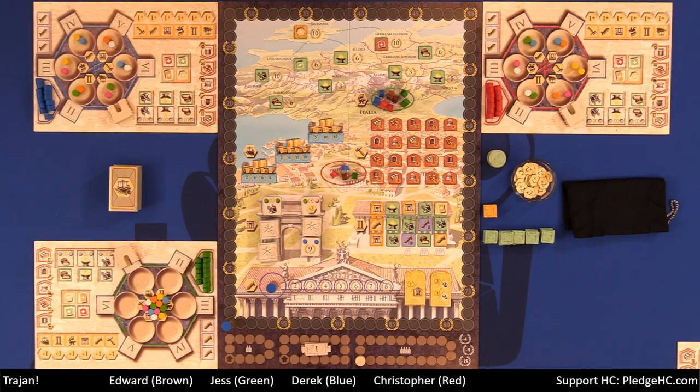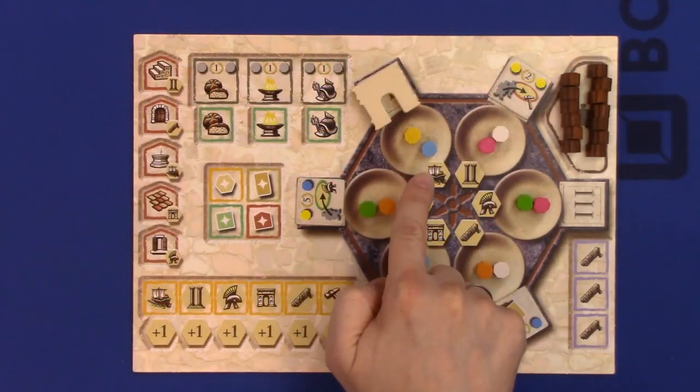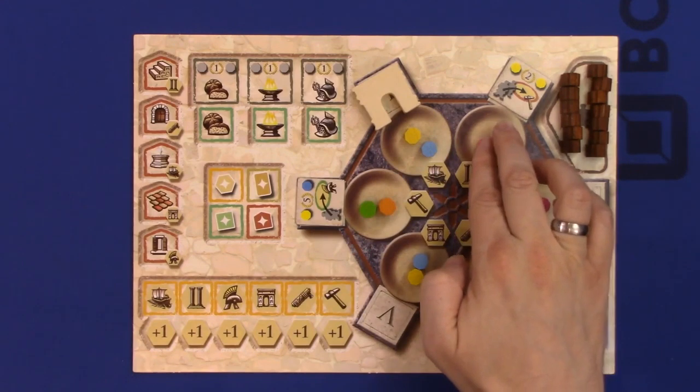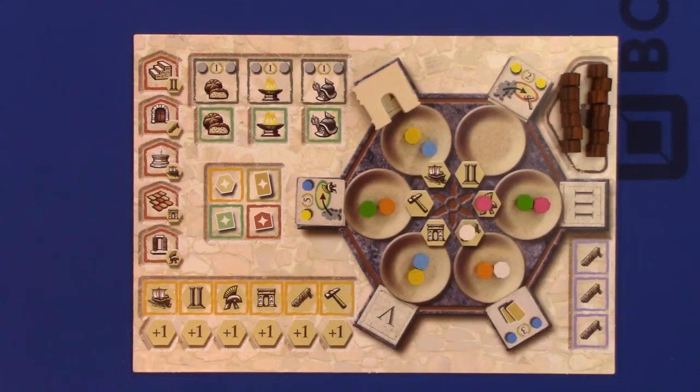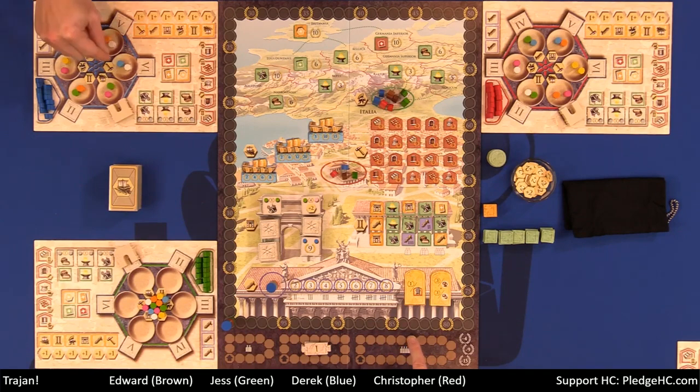How far along this track you actually move is based on the number of markers that you move for every player's action. So for instance, if I were to move these two, I would go one, two — so I moved two markers into those bowls. We then would move that two. Then the next player would go. So Jess moves, let's say, four. Then Derek moves one. Then Christopher moves six, et cetera. Around this four times, that will be one quarter of the game. We're going to do that four times, and whoever has the most points wins.